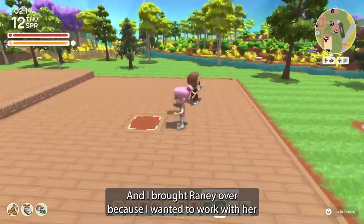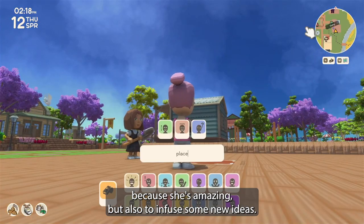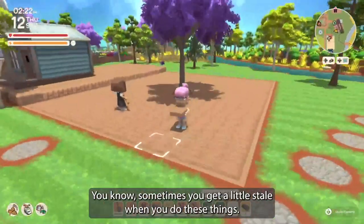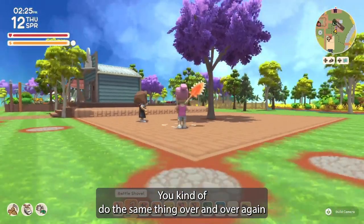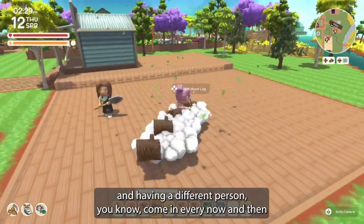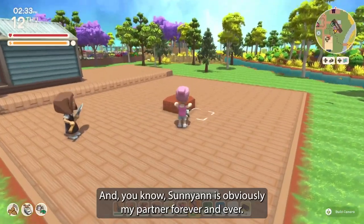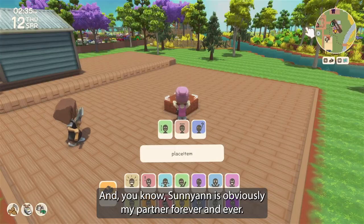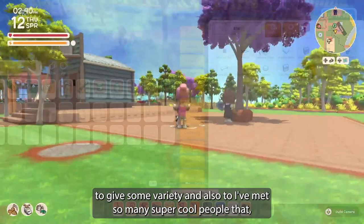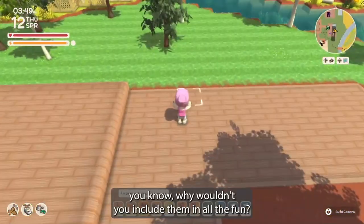My idea was to have a workstation behind his shop — like an overflow of stock — and then a marketplace area. I brought Rainy over because she's amazing, but also to infuse some new ideas. Sometimes you get a little stale and do the same thing over and over again. Having a different person come in every now and then can bring new life. Sunny Ann is obviously my partner forever, but I want to partner with new people for variety.